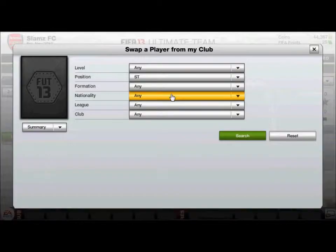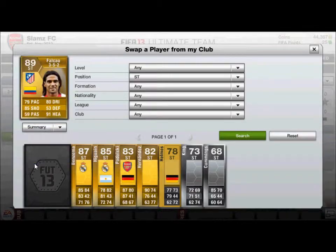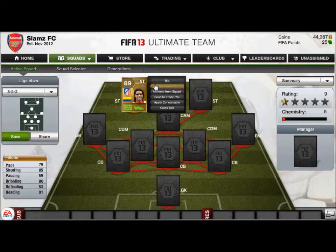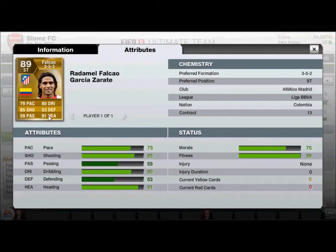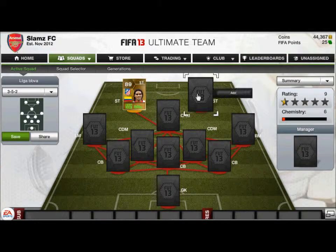The first striker we have got is Falcao. This guy is absolutely OP — he has 85 shooting, 91 heading, five star skill, and four star weak foot. Check out the attributes, just amazing. He doesn't get injuries for me either.